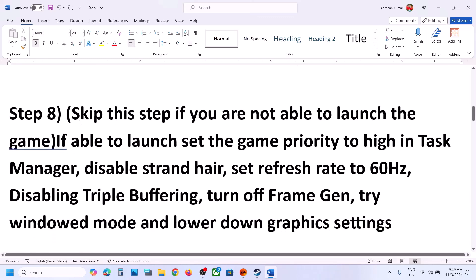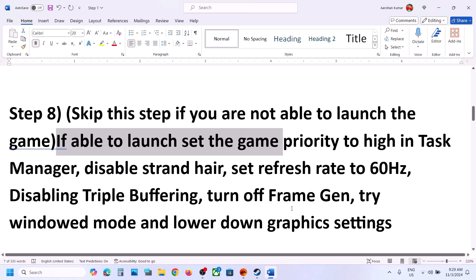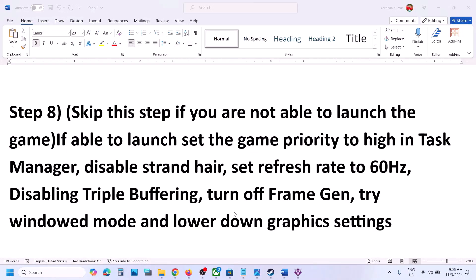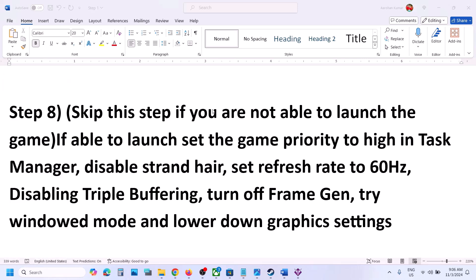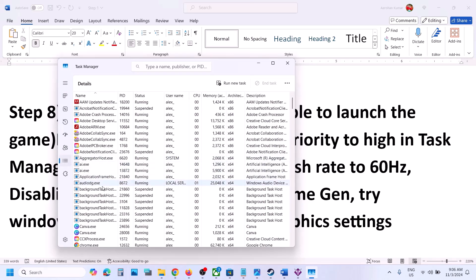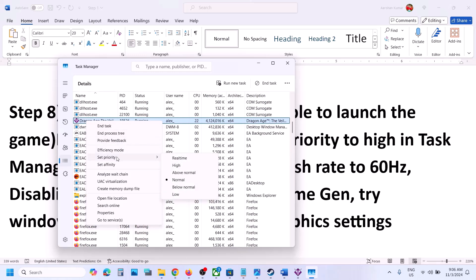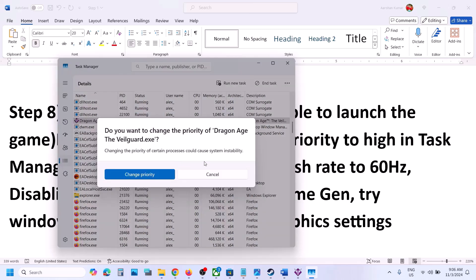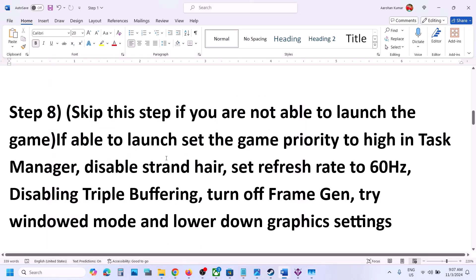You can skip the next step if you are not able to launch the game at all. If you are able to launch the game, right-click the Start menu and go to Task Manager. Go to the Details tab — click on the three horizontal lines and find the Details tab. Find the game EXE file in the list, right-click on it, click on Set Priority, and set it to High. Click on Change Priority and then check.